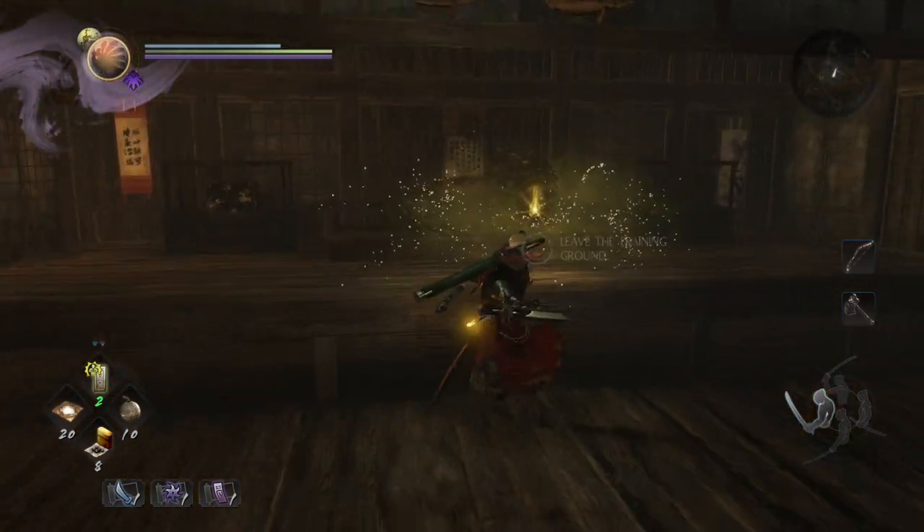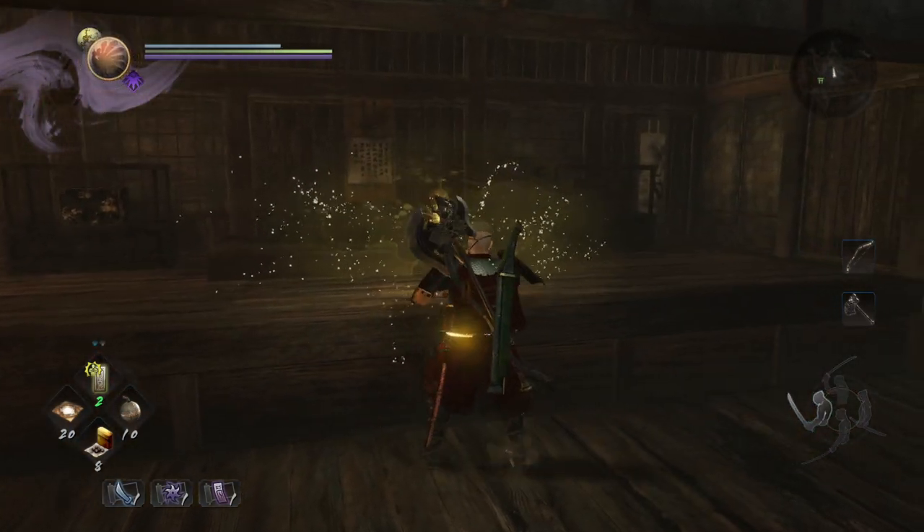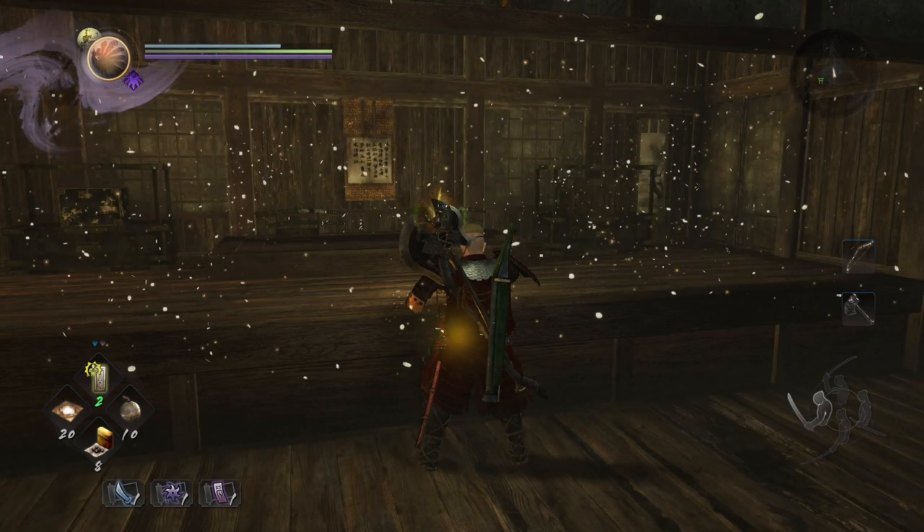The mid stance gives a defensive buff, and in low stance there is a ki recovery buff. So it's useful no matter what stance you're in. But high stance in particular — you take that and couple it with Rage on the axe, and you are hitting incredibly hard.